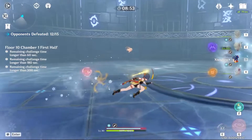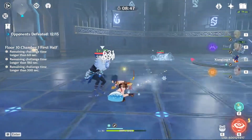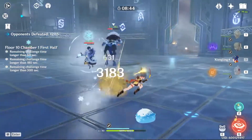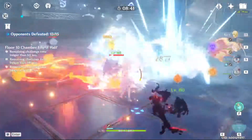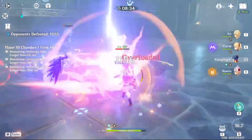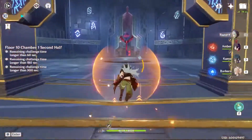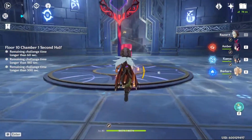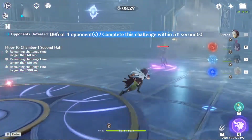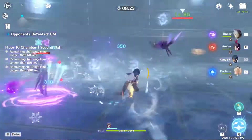Okay, let's get started. In the second half, I pretty much brute force the mage because I'm strong enough to do so. If you feel like you're underpowered, kill the guys on the left and the right first before you attack the mage.